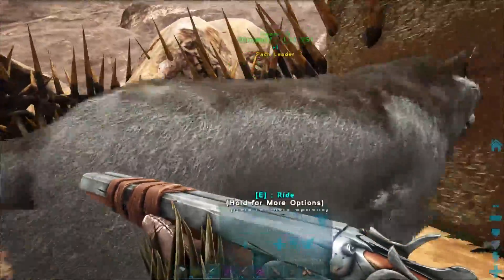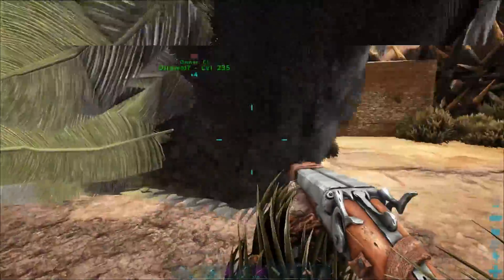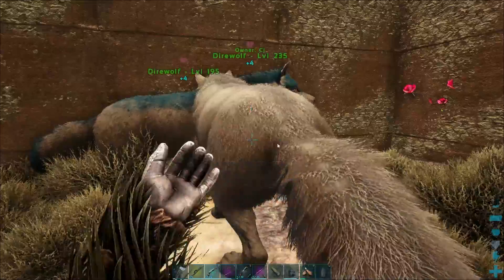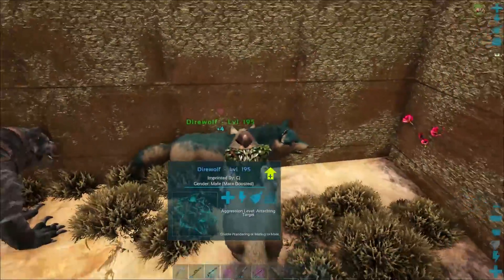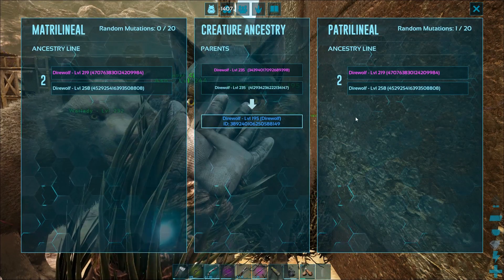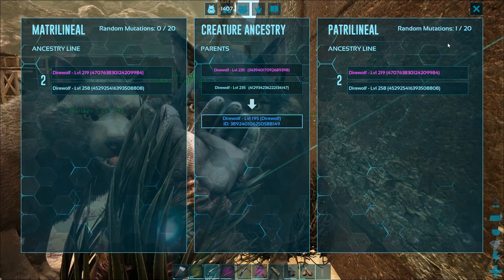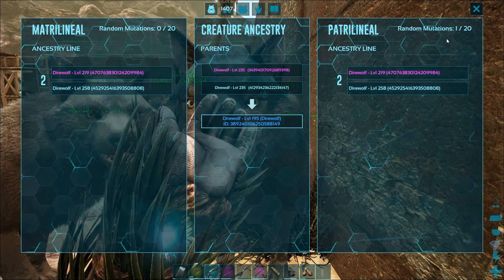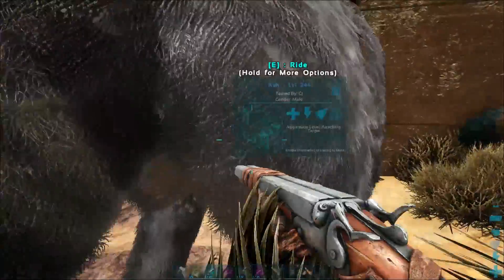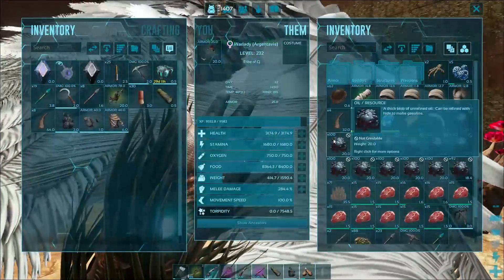I've slowly started moving a couple of tames into the taming pen, still not all of them. We also discovered that one of our direwolves actually has a mutation. This big guy right here has a blue mutation — he's got one random mutation from his father line, which is really good. That's that blue stripe down his back, because none of our other direwolves actually have that stripe.